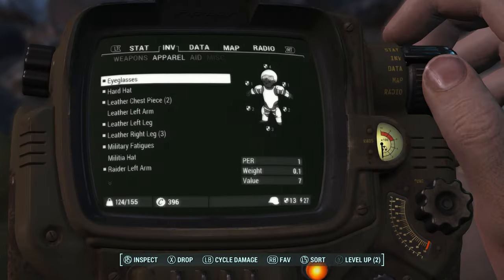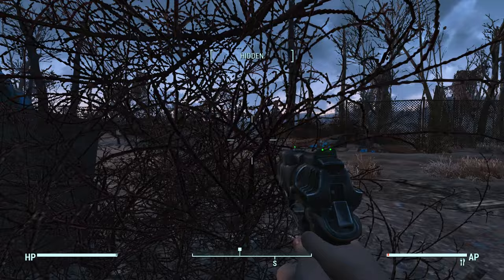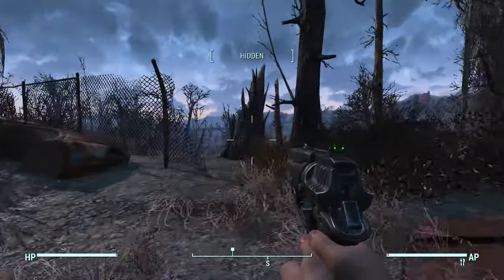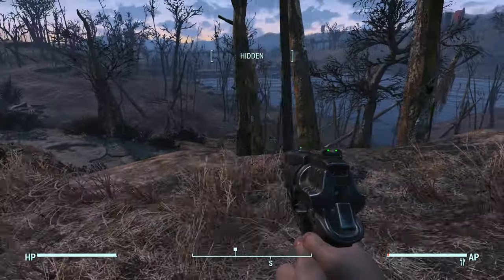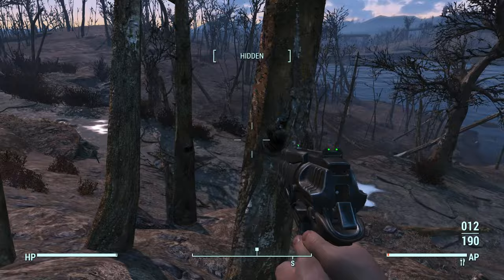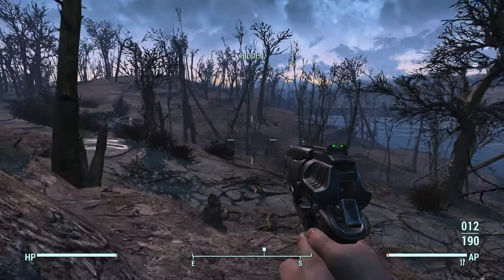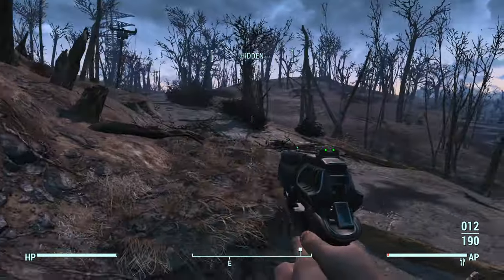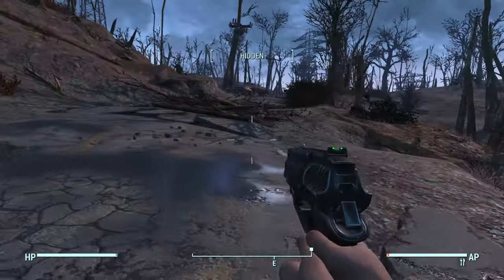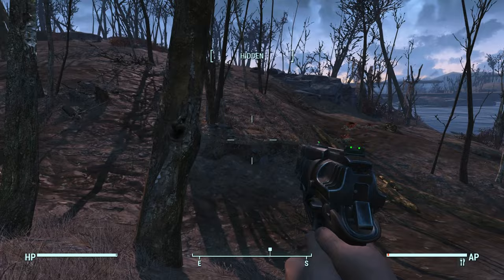Alright, further south — yeah, a little further south. For some reason going this way always feels like I'm going east, no clue why. Now it is a little dangerous down here. Blowflies somewhere by that truck — maybe three. And I do not want to deal with blowflies, because blowflies are one of the scariest enemies in this game, believe it or not. They dip, duck, dive, and dodge out of your way, and they have projectiles that they'll constantly shoot at you.